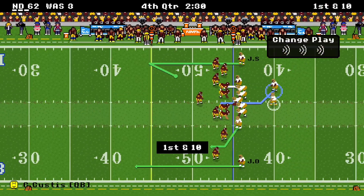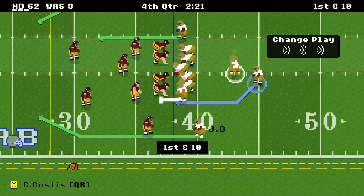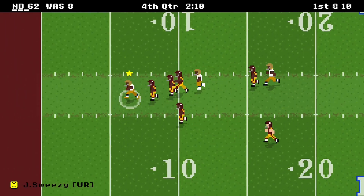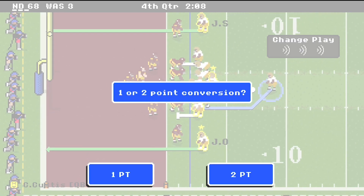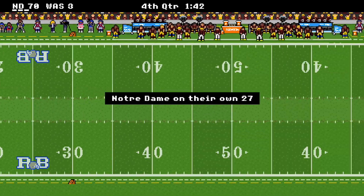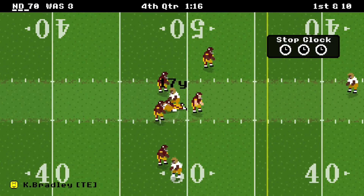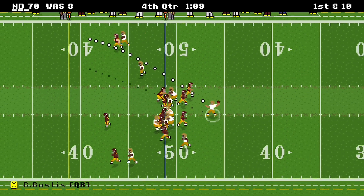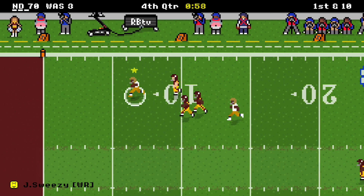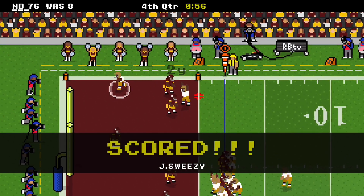Washington punts with 2:30 left. We get the ball back and go to Bradley on the tight end wheel route — another 17 yards and a first down. On first down we go deep — gutsy throw — we get it to Sweezy inside the 5, touchdown, 38-yard strike. It's 68-3. Going for 2 — it is 70-3, the Fighting Irish. Washington punts again. We have the ball back with 1:25 left. Bradley caught, 17 more yards and a first. Going deep to Sweezy — caught inside the 10, inside the 5, touchdown from 49 yards out. It's 76-3. Going for 2 — it's 78-3.